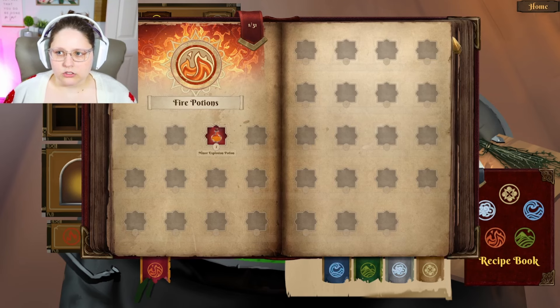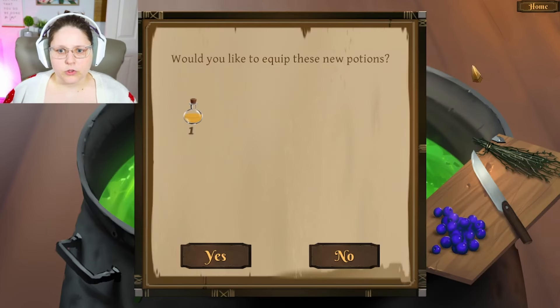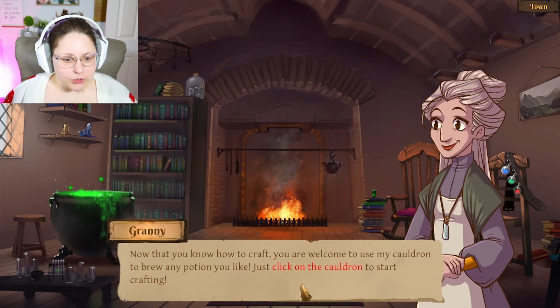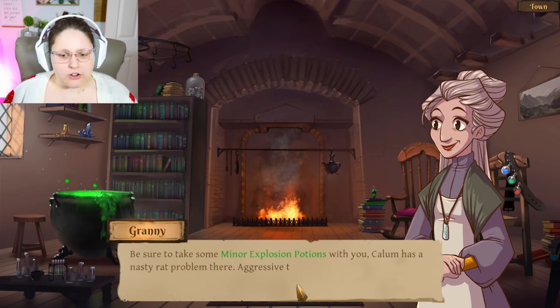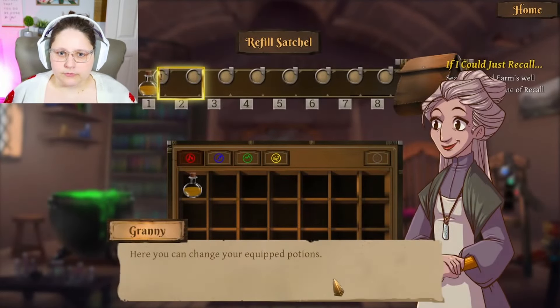We have a little recipe book — I'm only seeing fire potions right now, maybe that's all I have access to. 'Now that you know how to craft, you're welcome to use my cauldron. Could you please pay a visit to Callum at the farm? I fear I lost my stone of recall when I was looking into his dry well. Be sure to take some minor explosion potions — Callum has a nasty rat problem; aggressive things even stole papers from my bags.'